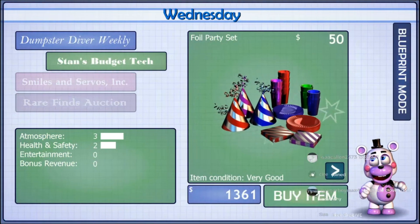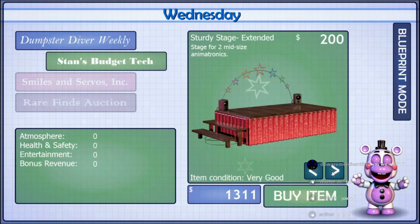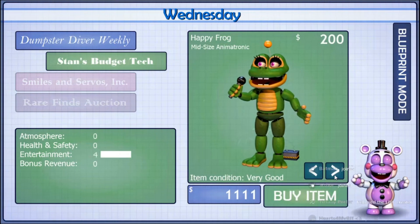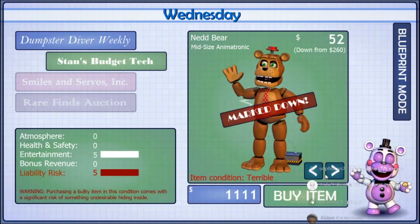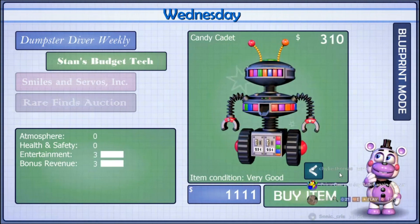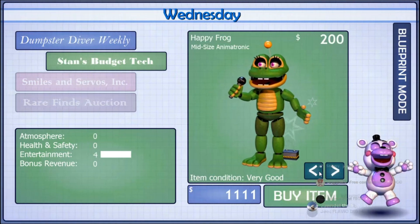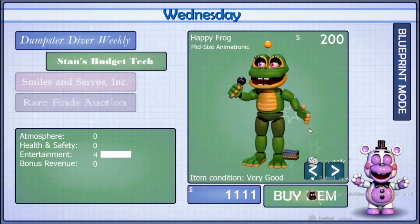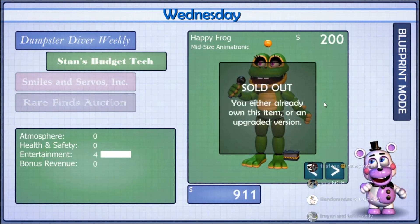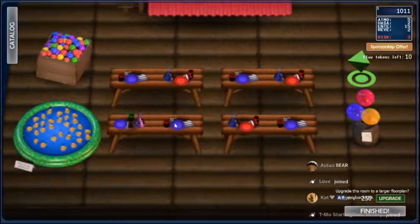All right, let's buy — now we can buy stuff. Let's buy this. Let's buy that. What do you guys want? Frog? Hippo? No — terrible condition. Pig? Or Candy Cadet? So we got Candy Cadet, Pig, Hippo, or Happy Frog. You guys are saying frog. Okay, frog. All right. Let's go to blueprints.